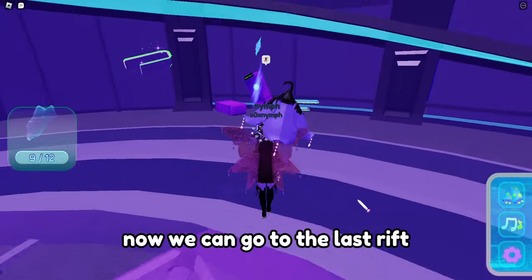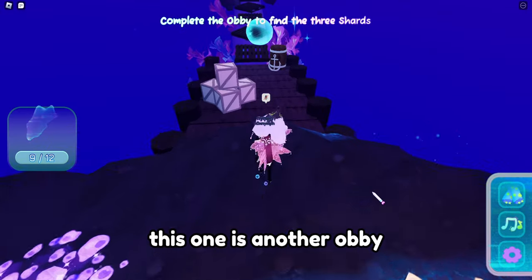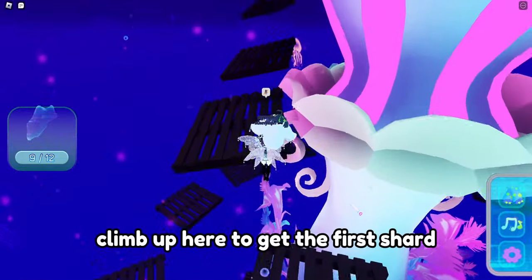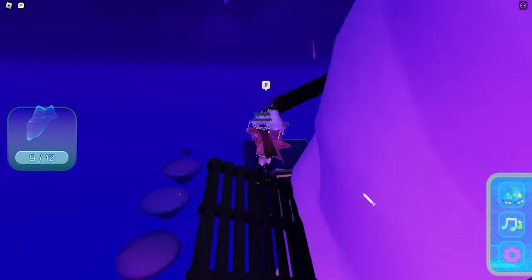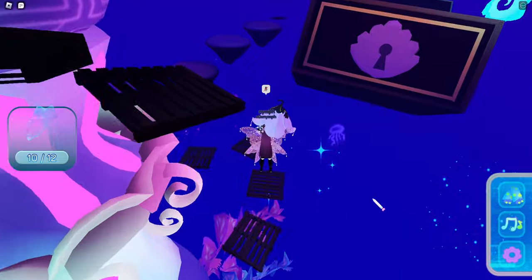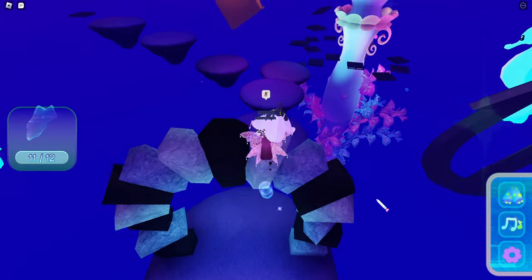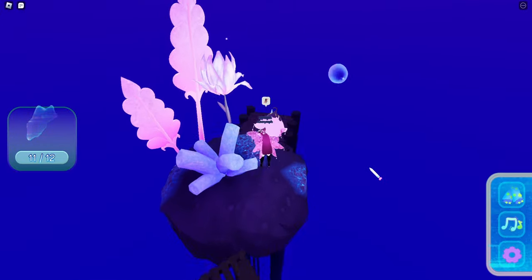Now we can go to the last rift. This one is another obby. Climb up here to get the first shard. Go back down and take this path. The next one is hidden here. Now go back and continue taking this path, and here's the last one.